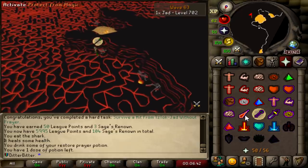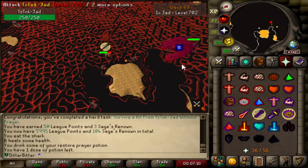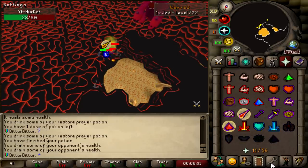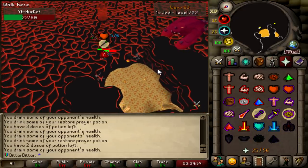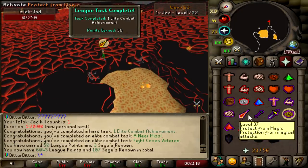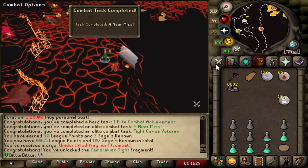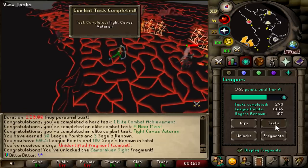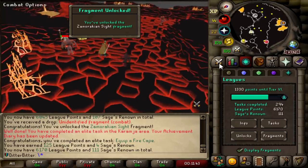Will Blood Blitz work on Jad? One elite combat achievement, one elite combat task. That puts my points up to 6,045. An unidentified fragment too - Zamorakian Sight, I have no idea what that is. I'm never doing a crystal bow fire cape again with these stats. I'm 90 range actually, maybe it's just this gear. But that was a different kind of stress. Another 125 points for just wielding the fire cape, so we're on 6,170 now.